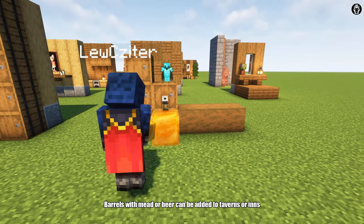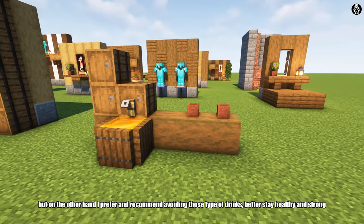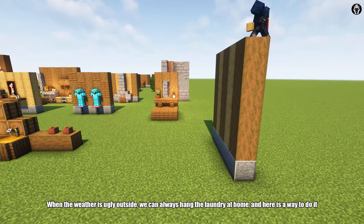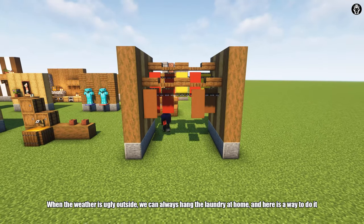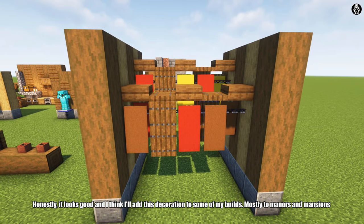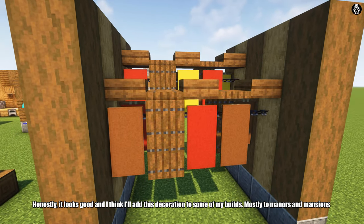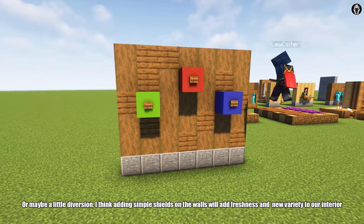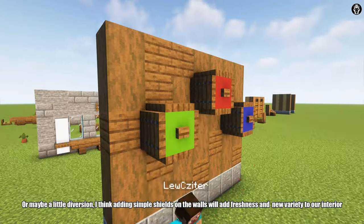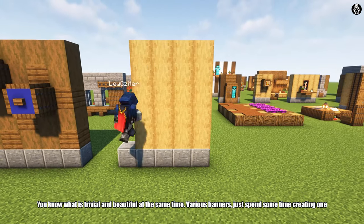Barrels with meat or beer can be added to taverns or inns. But I prefer and recommend avoiding those types of drinks — better stay healthy and strong. When the weather is ugly outside, we can always hang the laundry at home, and here is a way to do it. It looks good and I think I will add this decoration to some of my builds, mostly to manors and mansions. Adding simple shields on the walls will add freshness and new variety to our interior, because we don't often see shields on the wall.